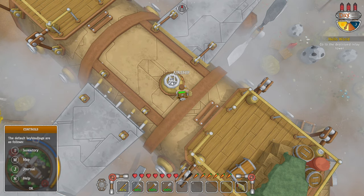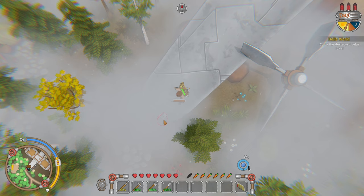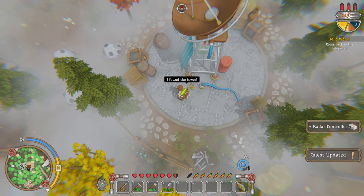Go to the destroyed relay — we can get rid of that. The map is telling us to go that way. The oxygen level is not very good. Can we pick up bits and pieces? I need to go this way. I found the tower.